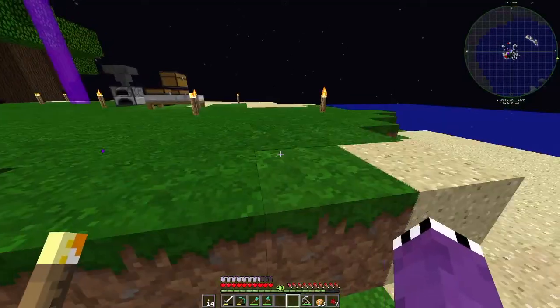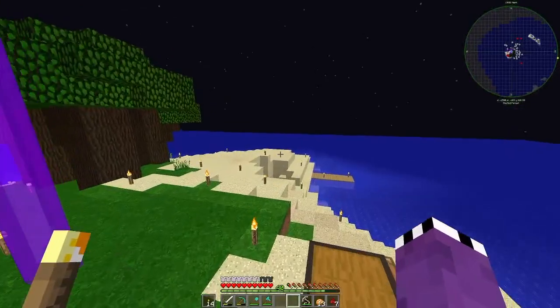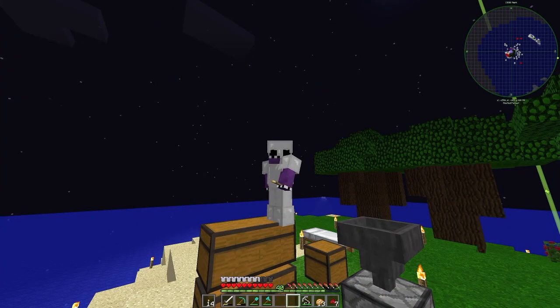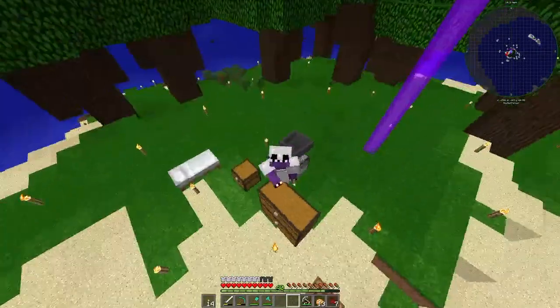What we're going to be doing with this island today is terraform it a little bit, build ourselves a house, and then go to spawn. Rain Man 11 himself has put me in charge of the spawn project, so I'm coordinating it. We're going to cut to a timelapse of the house build, then I'll show you the result, and then we'll head over to spawn to work on some things. Without further ado, here's the timelapse — enjoy.